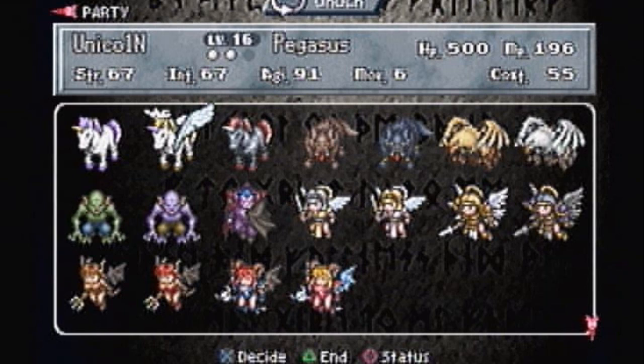Starting off with the unicorn — unicorns are healers by nature, so you want to keep them in the back row. You could try pulling them out as a type of flanker to keep up with a leader, but that is very risky. They could take some damage and heal up the leader, and that does work at times. But if you really want to level them up efficiently, keep them in the back row. As soon as they level up, they can turn into a Pegasus or a Nightmare.